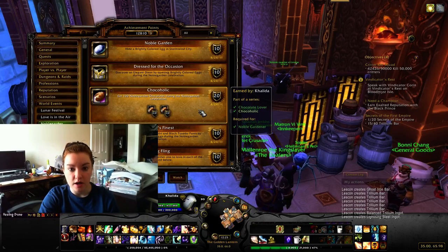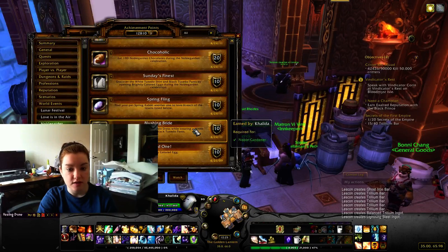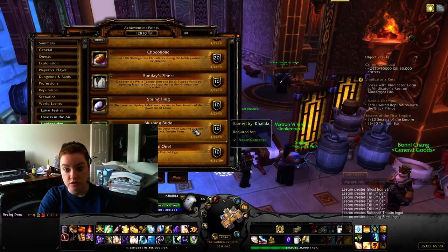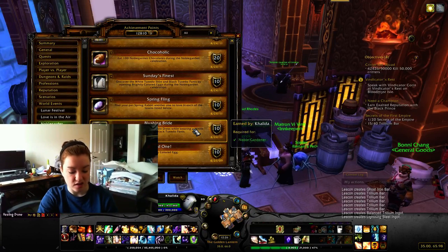Then 'Blushing Bride' is a bit tricky. You need to make sure that you are the one wearing the white tuxedo shirt and the black tuxedo pants while someone else is wearing the dress. The good news is they are not bind on pickup - they're not even soulbound - so you can switch them with another person and get the credit. Remember you have to be the one wearing the tuxedo.